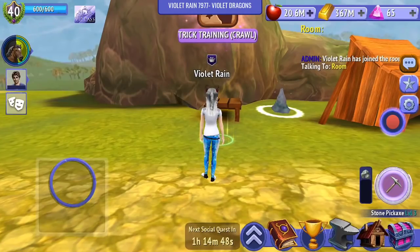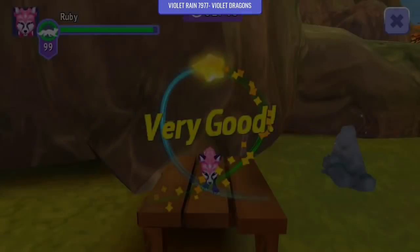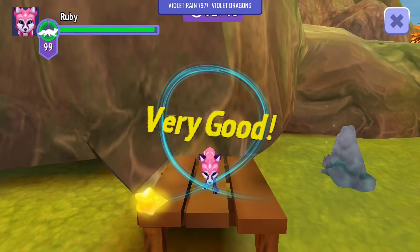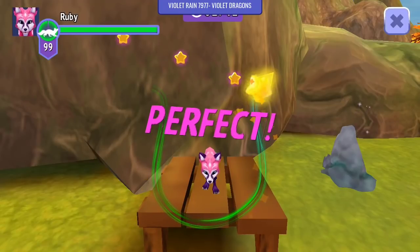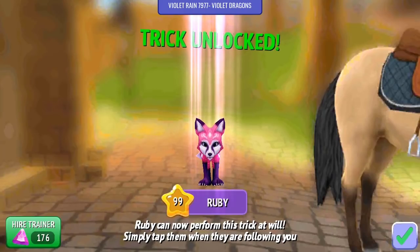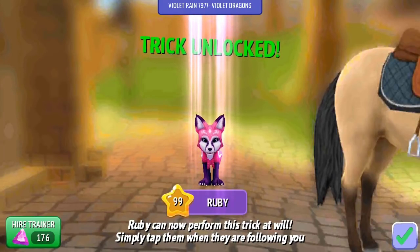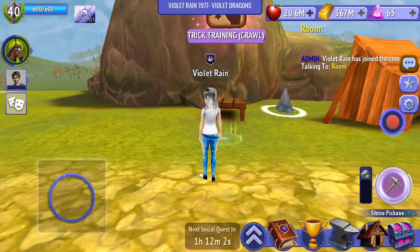I'm going to do the last of Ruby's trick training right now because she's on level 99 for crawl. We're going to go and finish this - it will give us 50 more XP for her. She's been getting 50 XP every time she's done one of these, and she has now unlocked that trick. Every time I did trick training I got 50 XP with her, so it's helped to level her up a little bit.